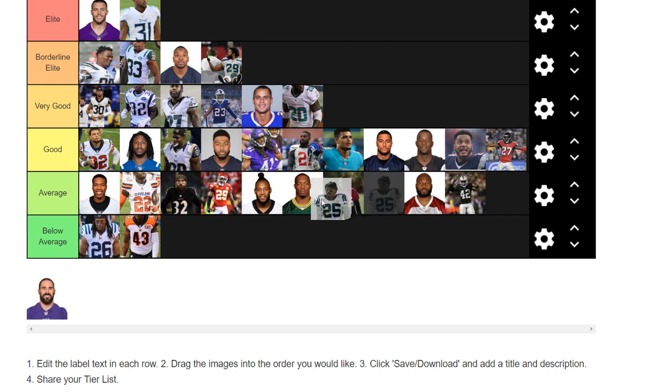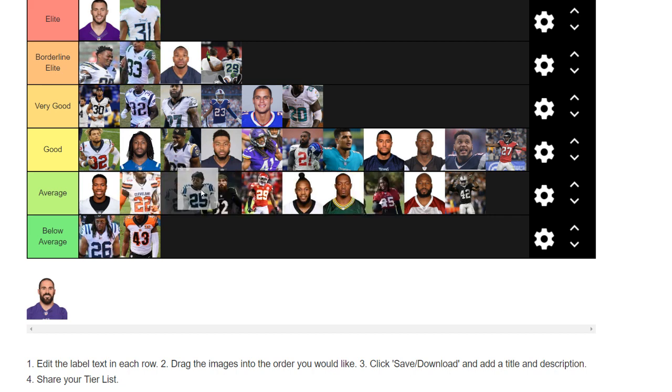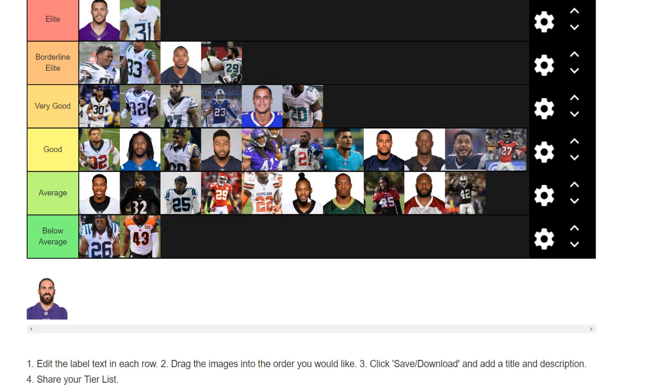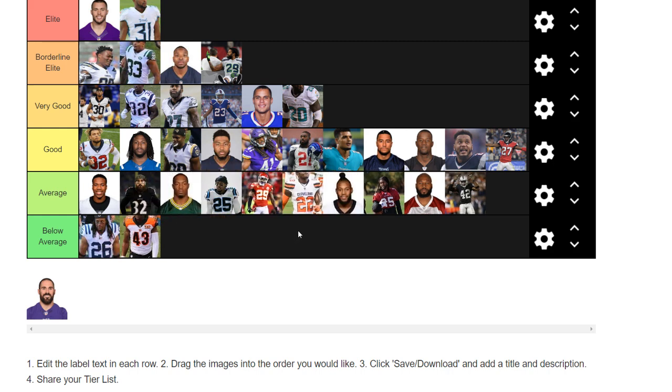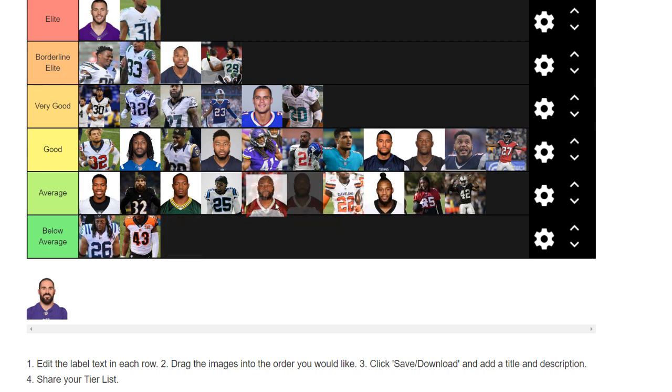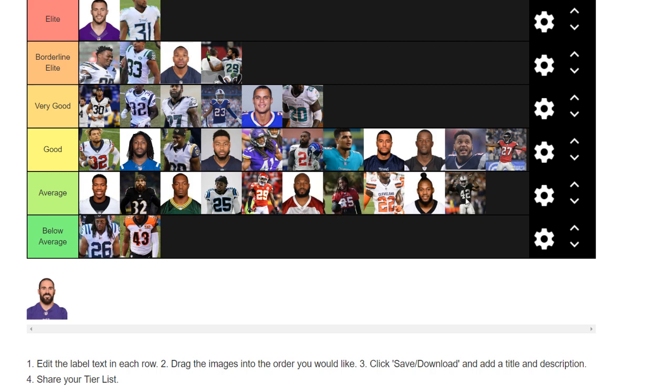Eric Reid was pretty solid last year. Average: Marcus Williams at the top, then Eric Weddle second. Ha Ha Clinton-Dix right there. Bethea, Swearinger, and Carl Joseph. Below average: Gathers and Aloka. That's where I got them.